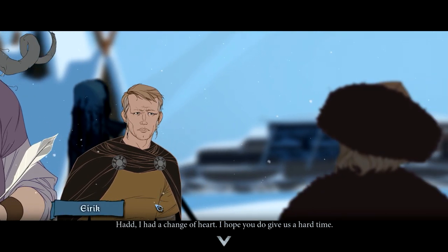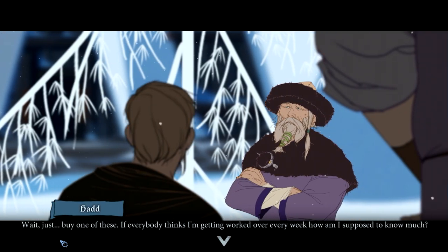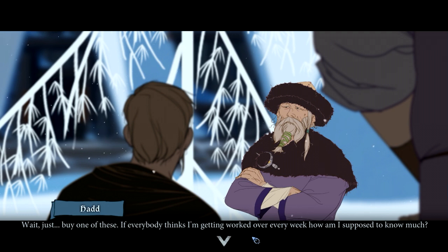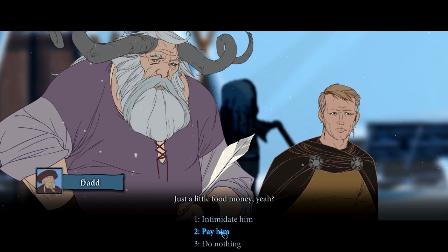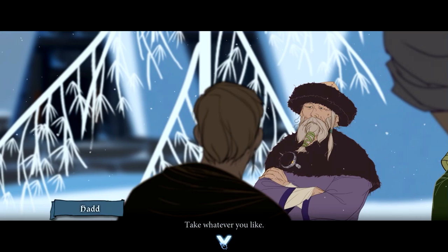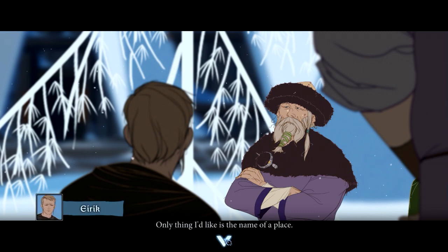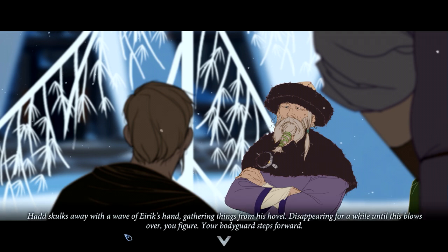'Had, I had a change of heart. I hope you do give us a hard time.' Had sweats visibly, fumbling with some dirty trinkets on his table. 'If everybody thinks I'm getting worked over every week, how am I supposed to know much?' 'Just a little food money, yeah?' 'You trust a sliver of silver' — okay, those two words next to each other. Both men look at you surprised. Had gestures meekly to a variety of junk from his stall. 'Take whatever you like.' 'The only thing I'd like is the name of a place.' 'Nobleman, up by East Wall — that was months ago, last time I know.' Had skulks away with a wave of Eirik's hand.